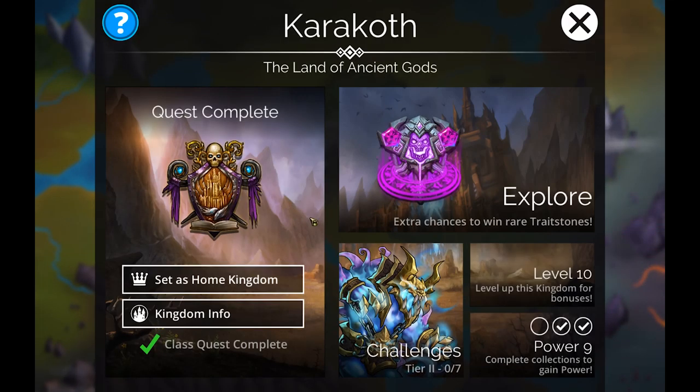Another new thing added is the updated kingdom screen — an easier way to get at all the fun stuff we've seen before. The change here is that when you complete the quests for a kingdom, the class quests don't automatically start. You'll have to go down and select to do the class quests specifically, separating the main quest line from the class quest line. You can now more readily see your kingdom levels and kingdom power, and get a quick visual glance at how close you are to upgrading the next power level.